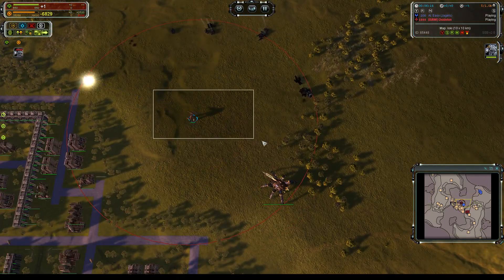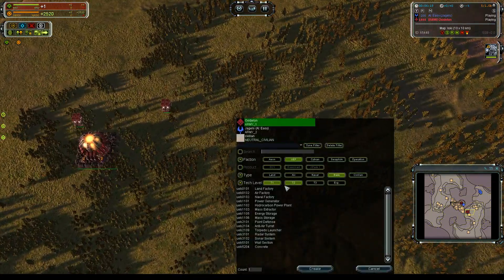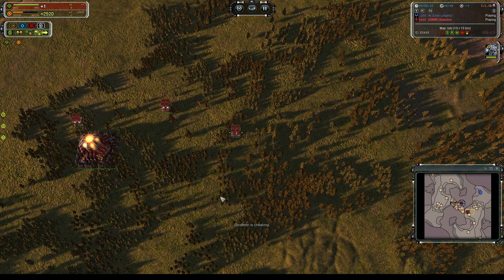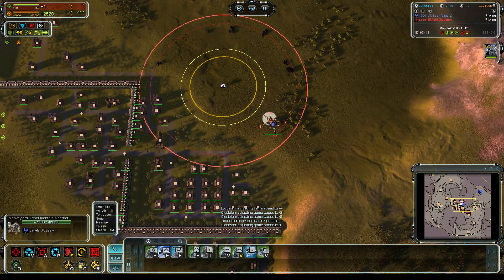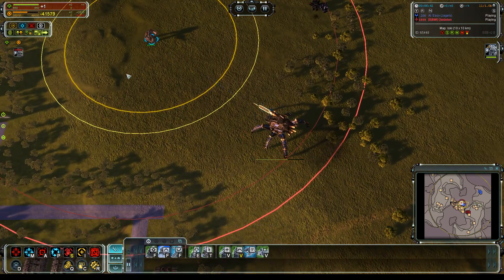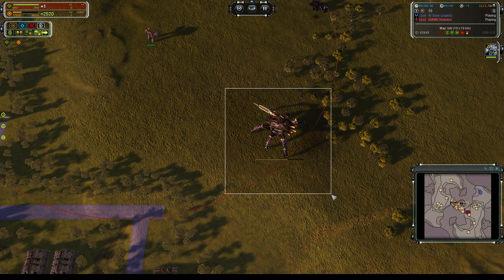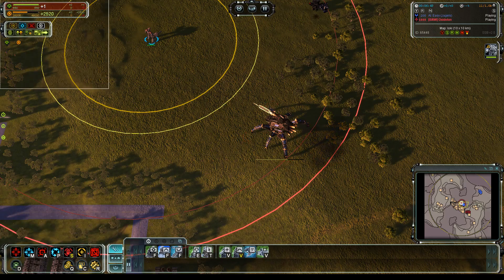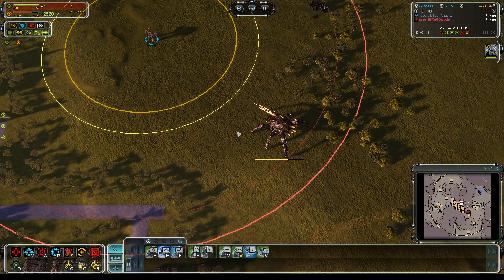If you want to kill something with very high HP you can build more storages — let's say I get six more and fill that up. I can deal 15,000 damage, and it requires pretty much all of my storage: 45,000 power to deal 15,000 damage. It's capped at 15,000 damage, so even if you get a million power stored you will still only deal 15,000 damage.